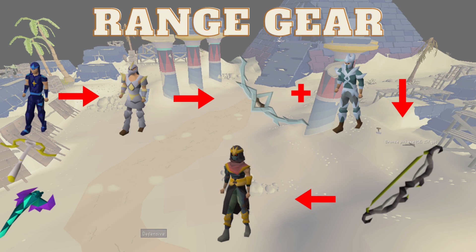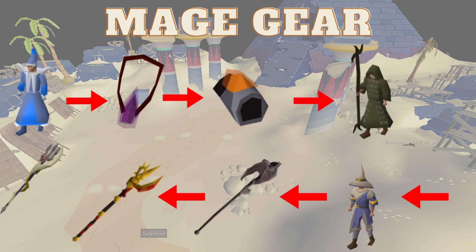Last on the range list is the Masori armor. It is well over a billion GP for the Masori right now, so that is going to be last on the list, but it is the first range armor that does give you a range damage boost, so it is definitely very worthwhile.